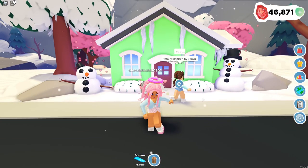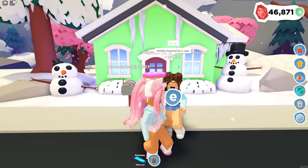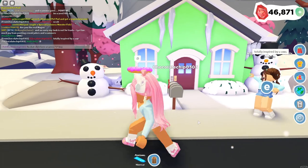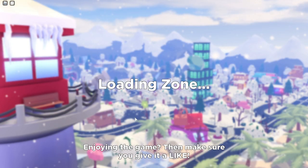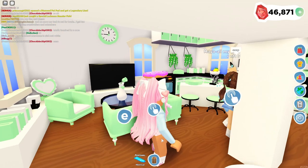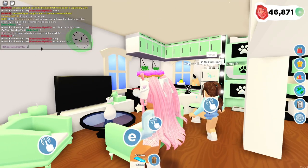We are at the next house, and this house is built by Chocolate Chip 0303. She says it's totally inspired by me, which I'm really excited to see. I really love the color of the exterior — as you can see it is this beautiful green color. We're gonna go ahead and go inside. Oh my gosh, this is wonderful!